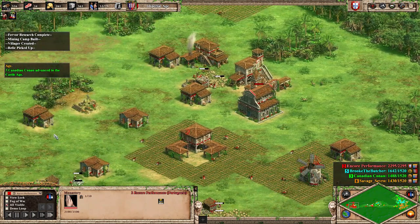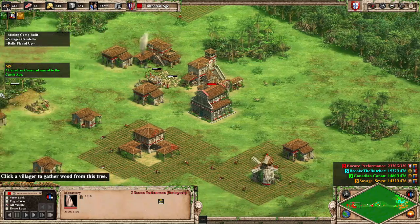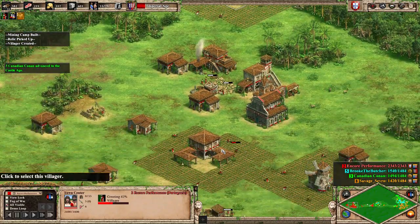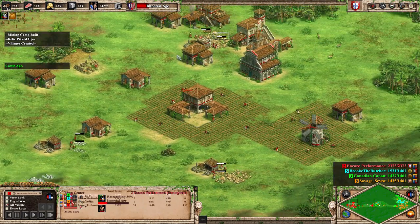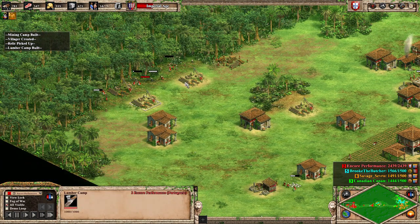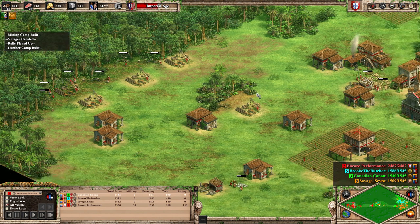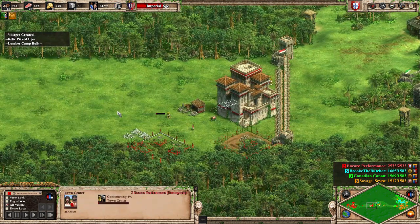We sneakily grab this relic with three remaining and two already headed back — one in our monastery, one on its way back right here. We click up to Imperial Age after putting quite a few villagers on gold. We'll delete these because after seeing Canadian Conan's wood lines I got rather paranoid about my own, and I'd even say I put a TC there too early.